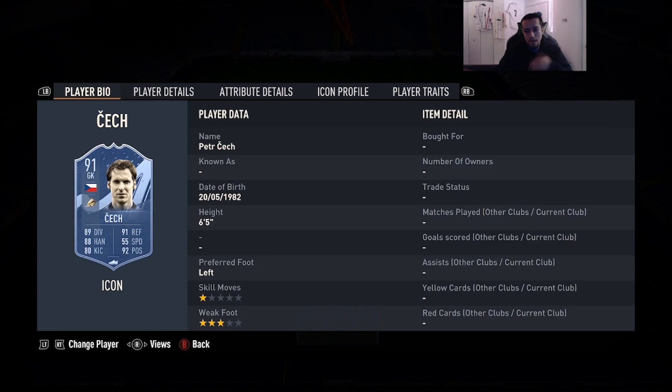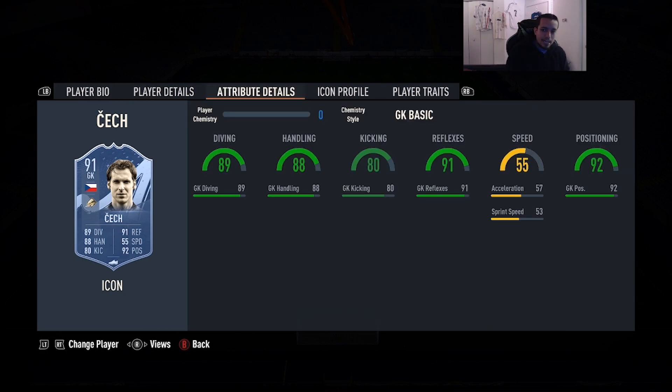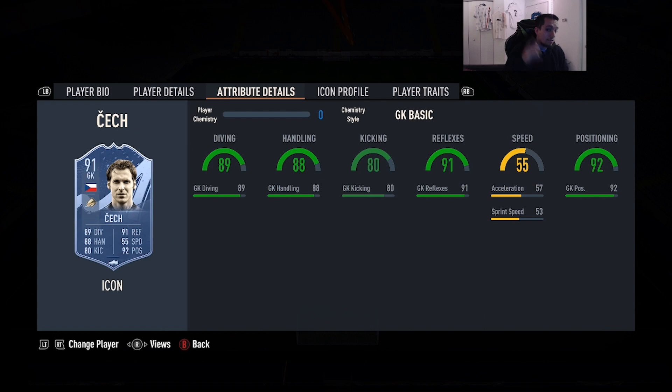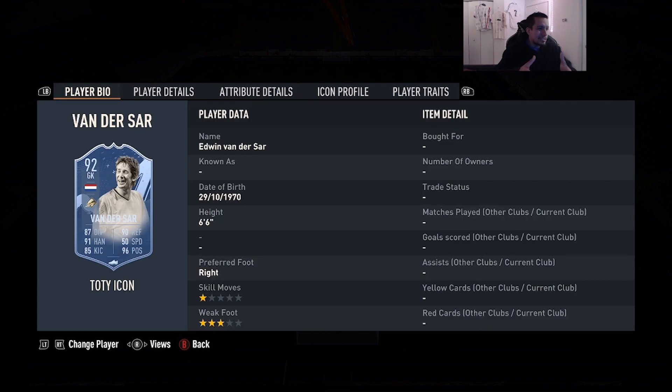Number 2 is going to be 91-rated Prime Peter Cech — 6'5, three-star weak foot, 89 diving, 88 handling, 80 kicking, 91 reflexes, 92 positioning. He has goalkeeper long throw and cautious with crosses — but like I said, you can change that in custom tactics. I absolutely loved him in FIFA 21, he carried me when I was competing in events. I used him this year as well — still a solid goalkeeper. I've had good experiences with this card and the World Cup version too.